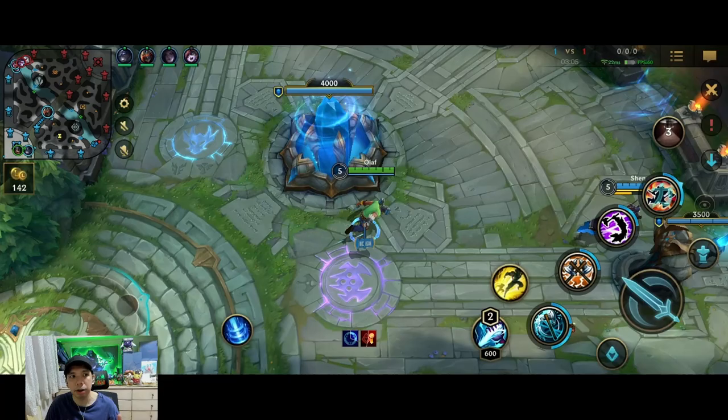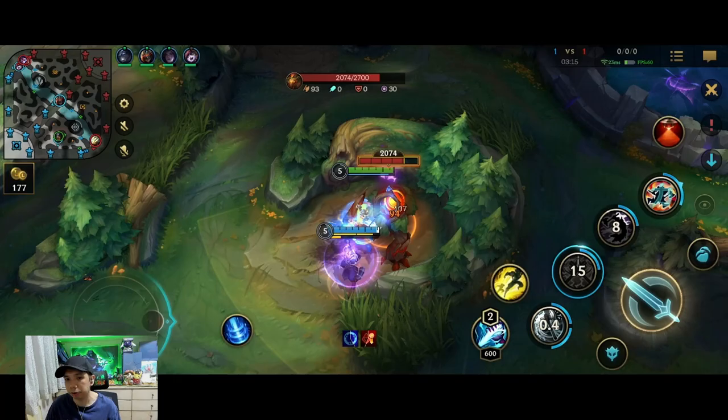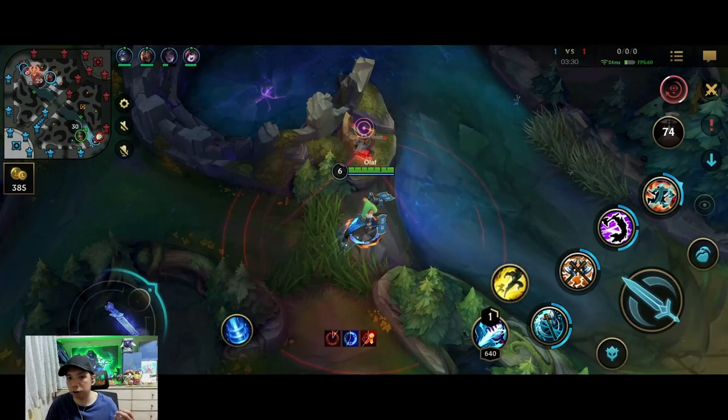I want to gank the top side but this is a dead lane where both sides just want to farm — both have enchanter supports and hyper scaling ADCs. The lane I'd want to gank is bot side because the Yi doesn't have flash. My bot camps have spawned, I start red again. Dragon will be spawning soon, so I want at least one gank before going back for the dragon.